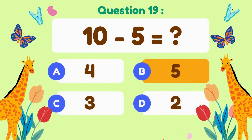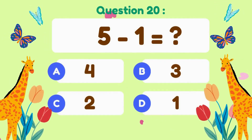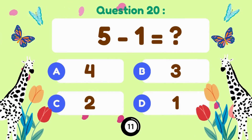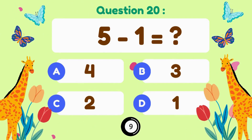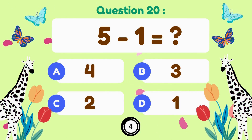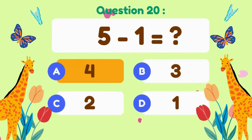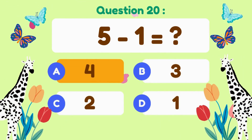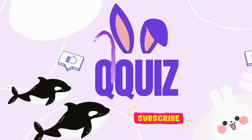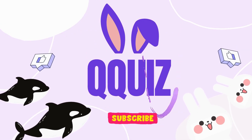10 minus 5 is 5. 5 minus 1 — 5 minus 1 equals 4. Good job! Thanks for playing — like and subscribe for more videos!